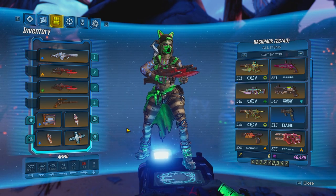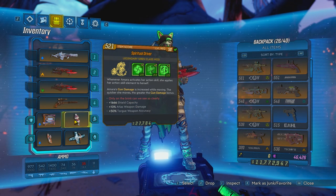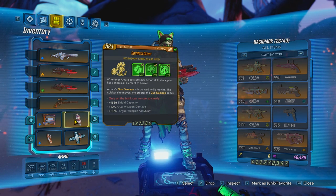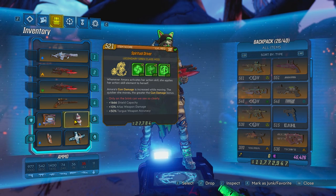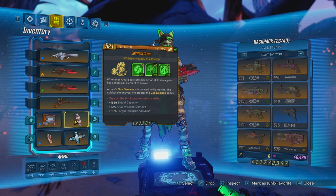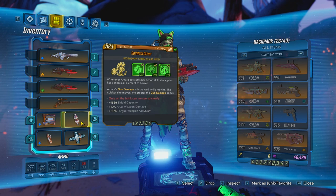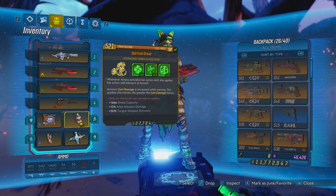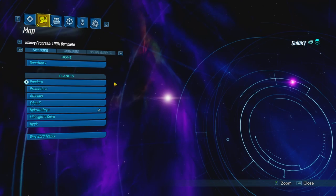Welcome back to another Borderlands 3 video. Today I'm going to show you guys how to farm the Driver class mod — a brand new class mod for Amara. It's absolutely insane. Your gun damage is increased while you move; the quicker you move, the greater the gun damage. Every time you activate your action skill, you apply your action skill element to yourself, so if you're using an elemental projector you're going to get that bonus.